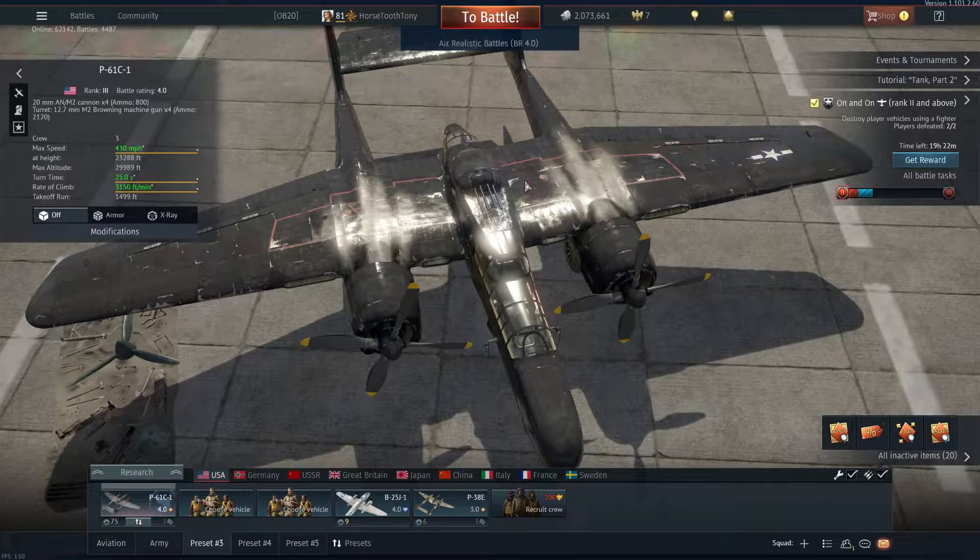What is to be said about the P61? The P61 is a great plane - at 4.0 BR it has great firepower, great speed, great maneuverability, and a great climb. The climb gets even better because you have an air spawn, so you're already going 250-plus miles per hour in freedom units, starting at a higher altitude.